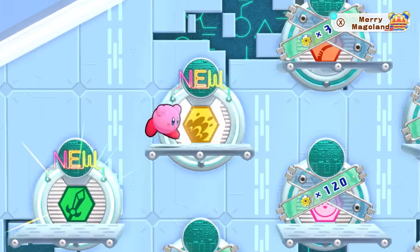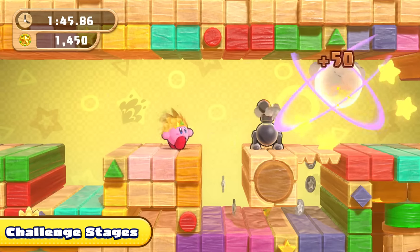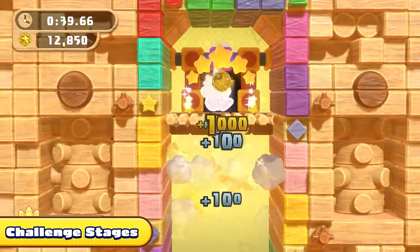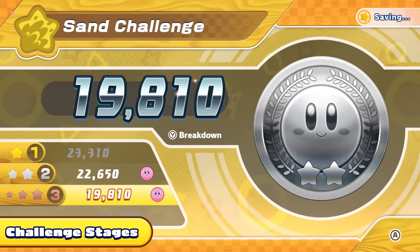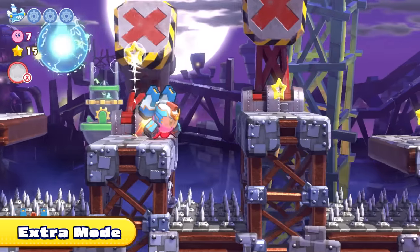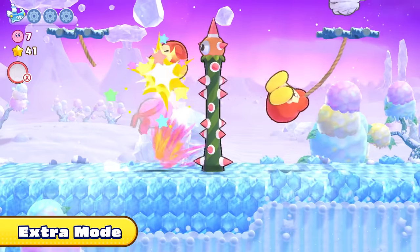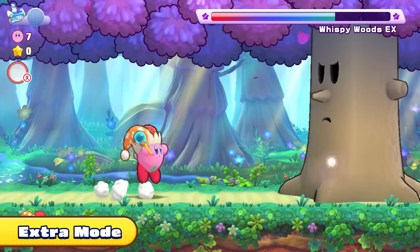There's still lots more to do. Recover energy spheres in the main adventure to unlock challenge stages. Head to the Lor Starcutter to take on these special challenges — use the provided Copy Ability and aim for a high score. Challenge yourself even further in Extra Mode, available after clearing story mode. More enemies and fewer healing items mean a tougher adventure — and the bosses are stronger. Good luck!